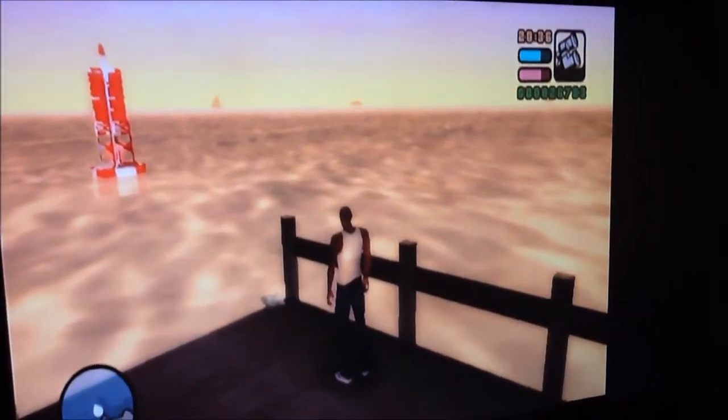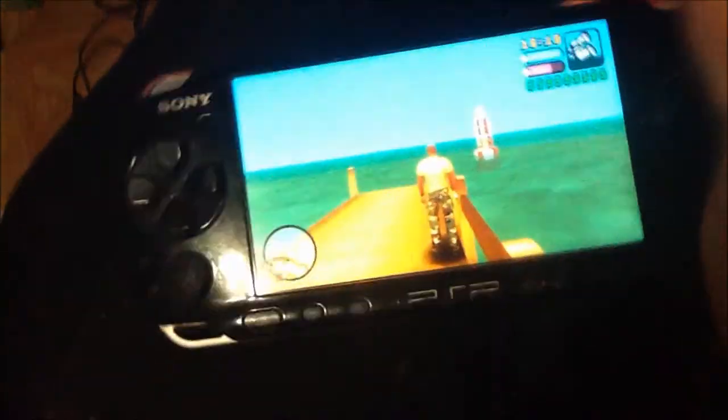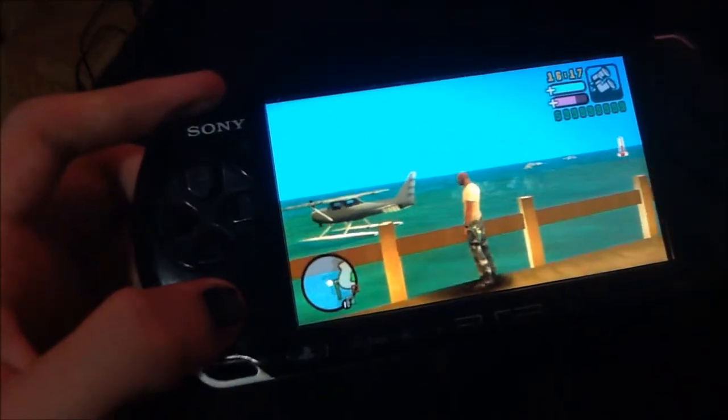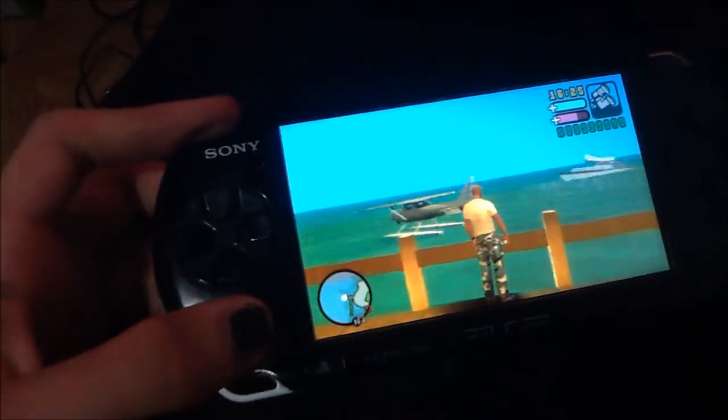The ghost boats have returned. You know the little boats in Vice City? They're actually just shadows that are really far away, and you can't get to them because they're blocked off. In the PSP version, they don't return though. Let me show you. I'm sure you would have been able to see them miles away. They're just not put in this version — it's pretty useless to put them in this version anyway.